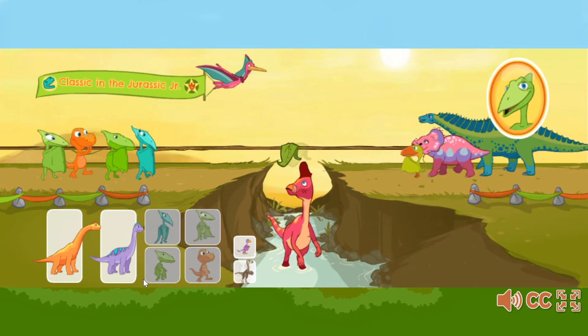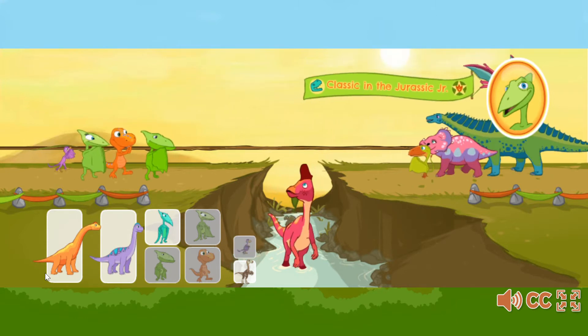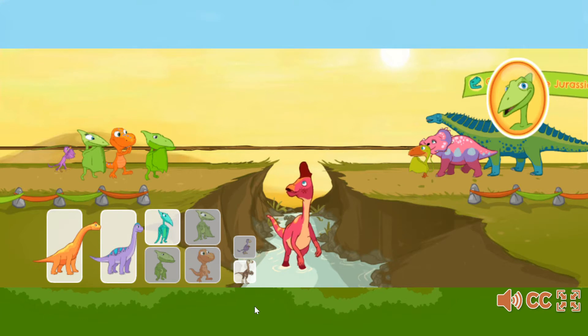Our team is too heavy. It needs less weight. Click on a dinosaur to take them off the rope. Way to go, team!